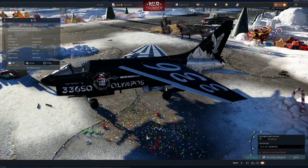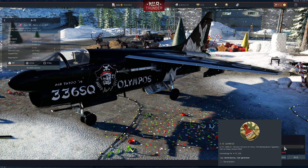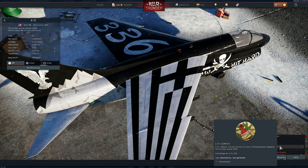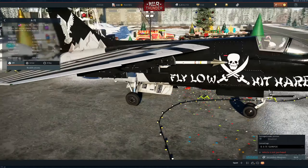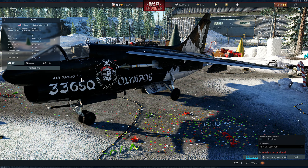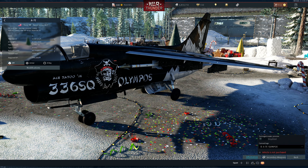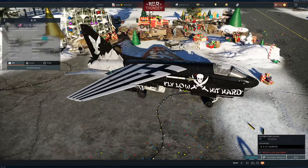We have the A7E skin — it's the Olympus. It's from the Hellenic Air Force, the 336th Bombardment Squadron. It's from an air show — pretty interesting. 'Fly low, hit hard.' Look at this — Air Tattoo, Hortin, 2008. The squadron name is on it. Pretty cool, right? I still don't like this type of weird camo, but it's pretty interesting.